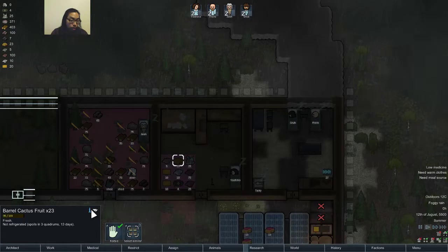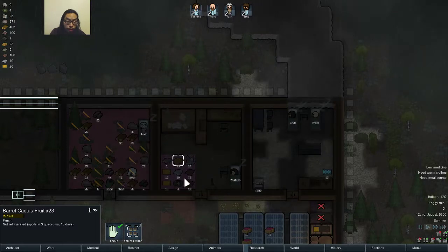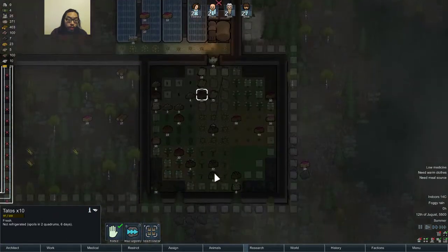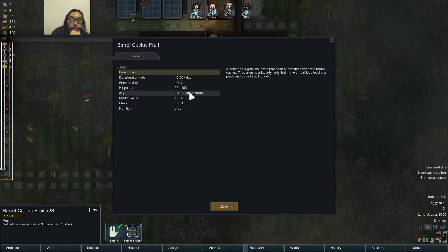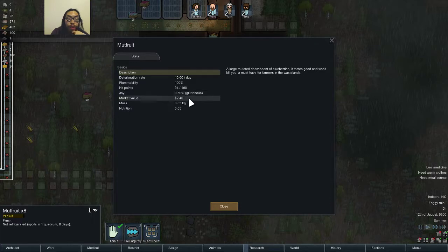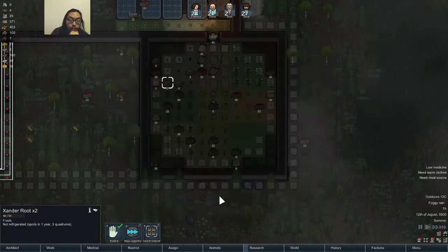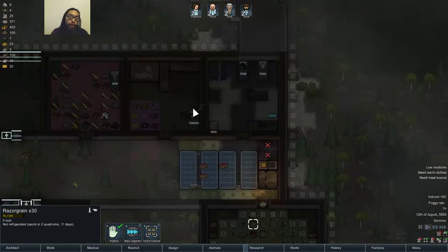Oh God, what are you doing, Grub? Did you just eat something raw? Is this edible raw? I think so. Gluttonous — you don't get joy from that. Potatoes, potatoes. What the hell — you can get joy from food? Interesting. And it lasts kind of a long time to be honest. My fruit does not last long, but it has joy in it — cool. Potatoes — there's no joy or anything. Razor green.